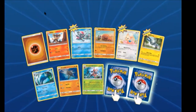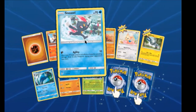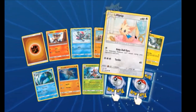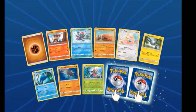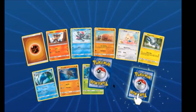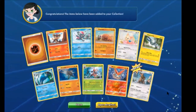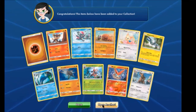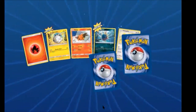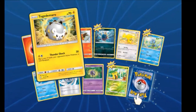Magcargo again, Lilio again. Sneasel, Lillipup, Magnet Knight. Oh, Victini Verse Rare — that's cool! And an Ursaring. Got a Delibird. Carvanha.